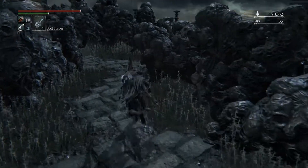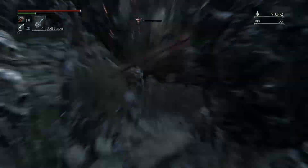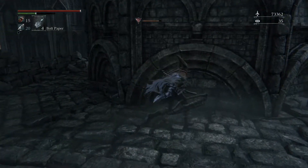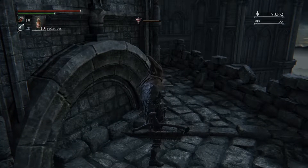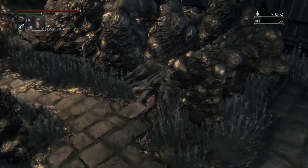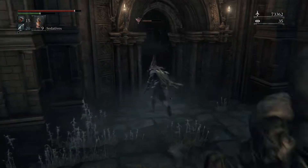Rush over here and clear everything. Come over here and pick this up, turn around and go over here. It's okay if you take damage here. We're going to use a sedative anyway. Once you're here, there's one piece of loot that you have to get — it's very important. Once you pick this up, you're good to go. Just go past these guys, no problem.